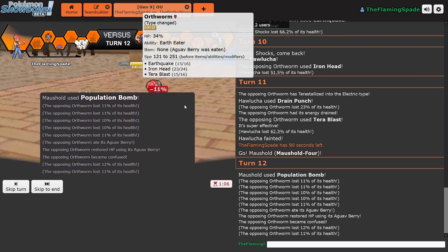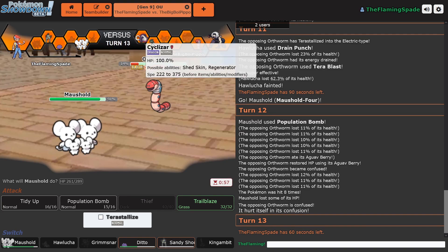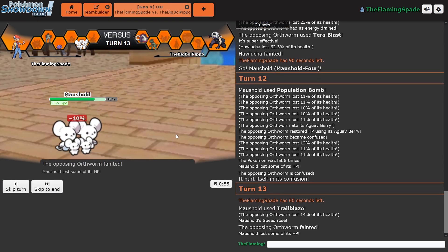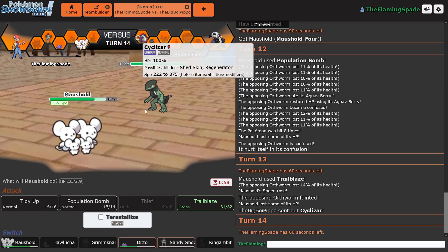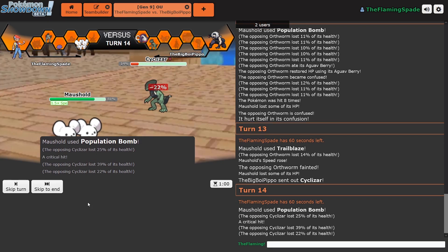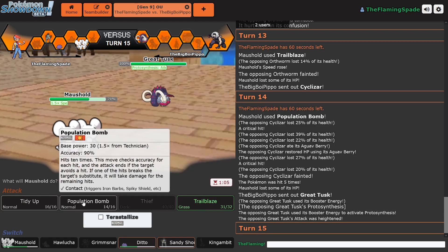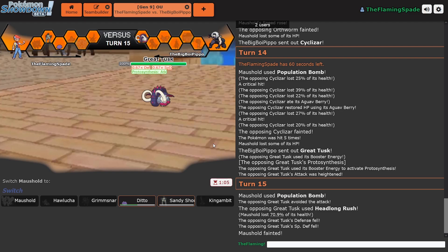I just have to go straight for Population Bomb and hopefully get enough hits. He has the wrong nature — he gets confused and hits himself. Wow, that is your own mistake. I think I can probably knock him out from this range. Let's just go for Trailblaze. Knock him out, get a little bit of speed going. Cyclizar — it can't be the bulkiest thing, really fast though, so I'm glad I got a speed boost out of that. Let's go for Population Bomb. 25%. One more — again with the Aguav Berry. And every single time I have a chance for a critical hit...